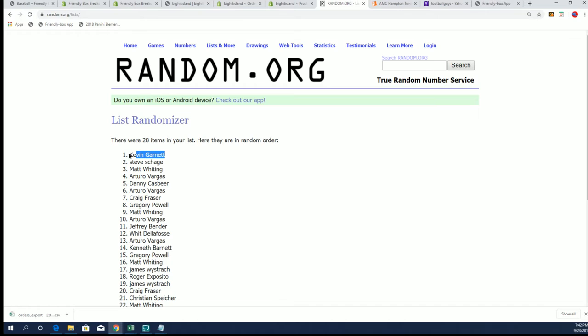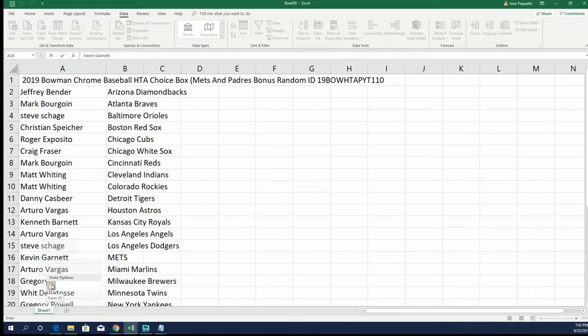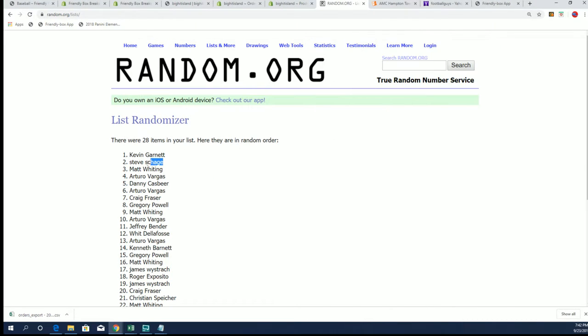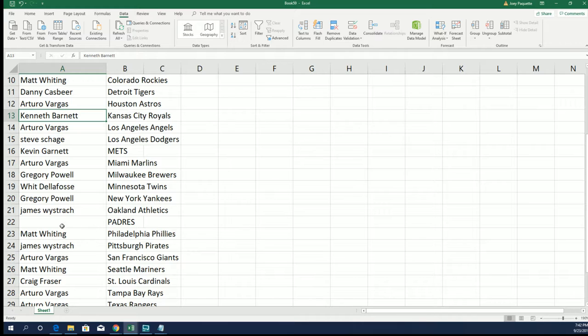Kevin G and Steve S have just picked up bonus teams — and HTA. KG got the Mets and Steve got the Padres. A little bit of free team action coming at you!